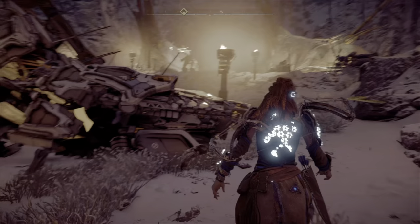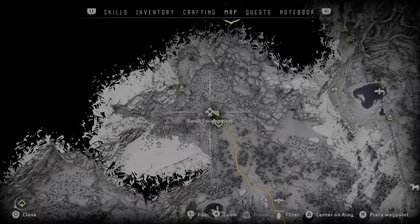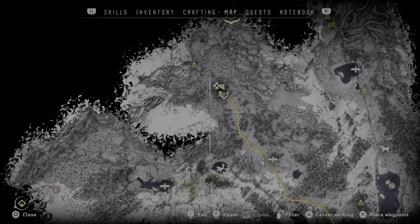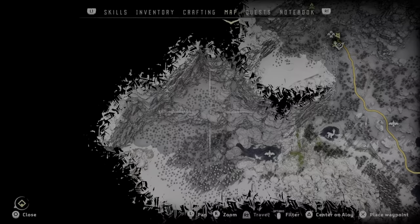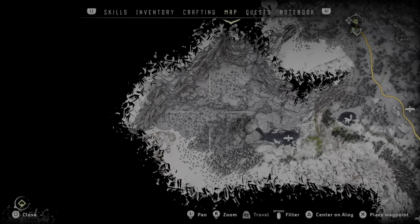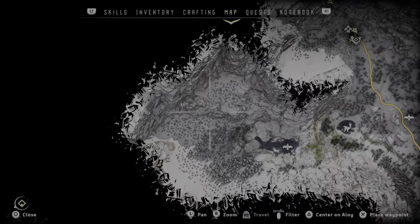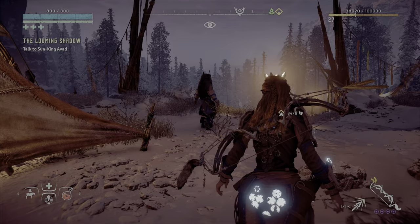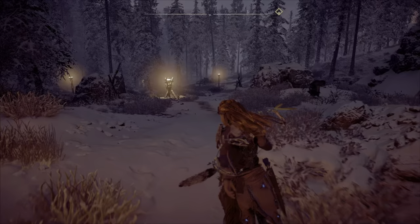Hello everybody and welcome to another episode of Impossible Locations in Horizon Zero Dawn. Looking at our map today, we are at the Banuk encampment in this region called the Long Notch. Today we're basically going to get to a spot I saw back when this game first came out — down this valley there's a giant square area, a really high ledge that for the longest time I could not find a way up on top of. I'm going to get outside of the settlement here.